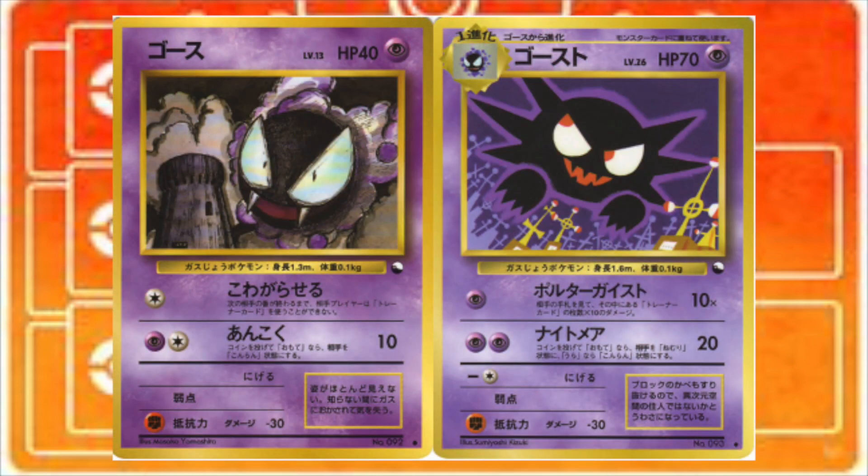Of all the Japanese exclusive cards we have seen, there's no doubt in my mind that Vending Ghastly and Vending Haunter would have had the largest impact on the overall metagame and competitive play in general than any other cards we missed out on outside Japan. In Japan these cards would have been available for the Base Fossil era, but also Base Gem — and I'm just seeing what type of havoc they would have actually caused as a deck.